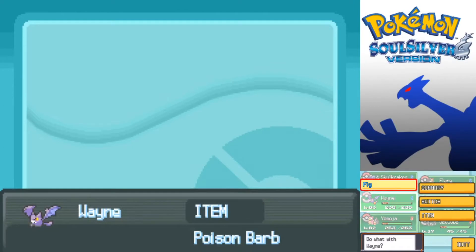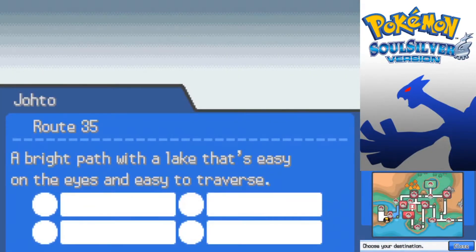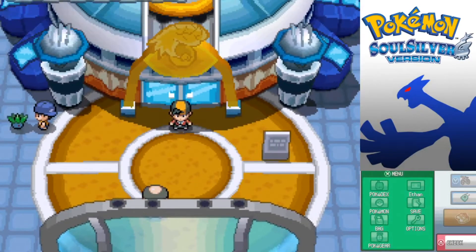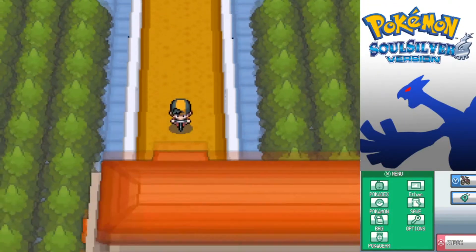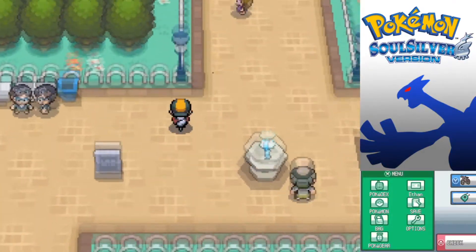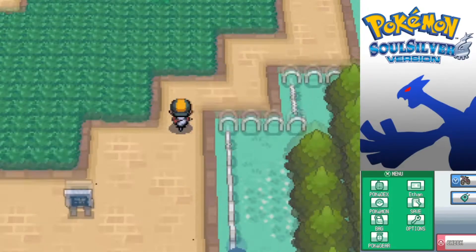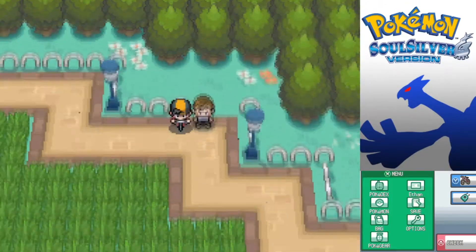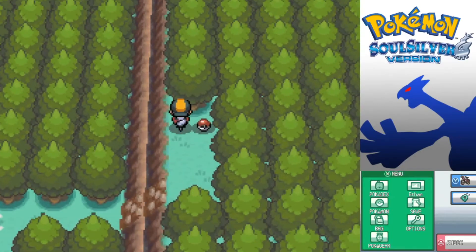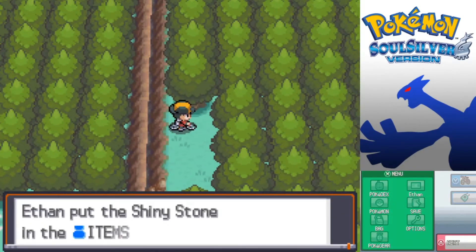We actually did explore all the Rock Climb locations in the previous episode on that route. The National Park has something for us to explore - it's actually one of the locations where we can get a specific item. In the upper right corner of the National Park, there's a little Rock Climb spot. This is kind of a kick in the face - we find a Shiny Stone here. That's it. On to the next location.